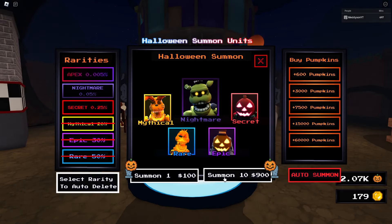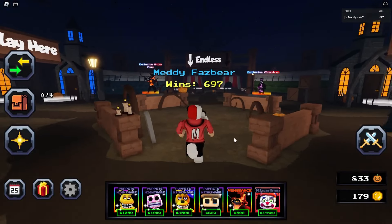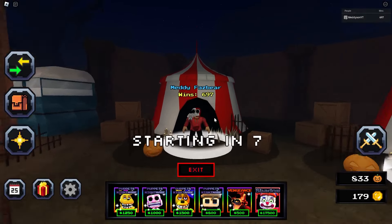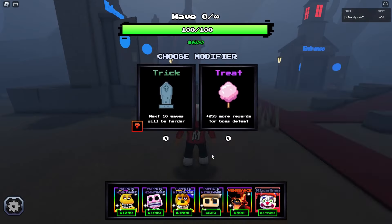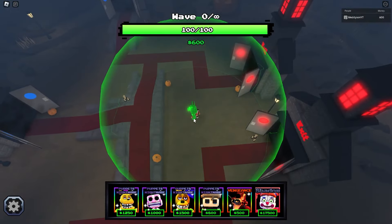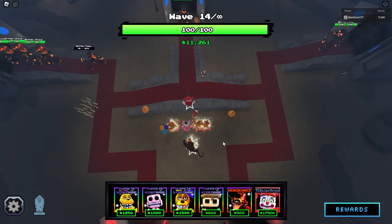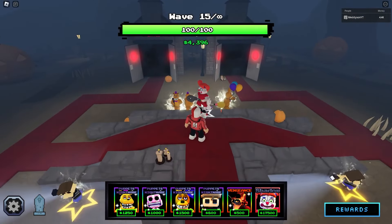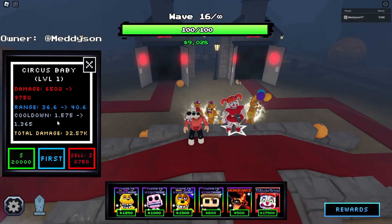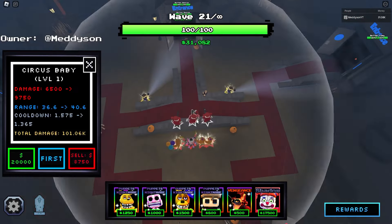And the next one is Circus Baby. This is obviously Splash Stone — 4,000 damage. Oh, this is winning. I just knew it. I have some more pumpkins so let's open them. Wherever it says shiny I'm like, oh, is that a shiny Apex? Shiny Nightmare? Because I'll take it. We're not even getting secrets — I am getting absolutely nothing. Right, let's go see what this Circus Baby does. I'm predicting this is the winner.